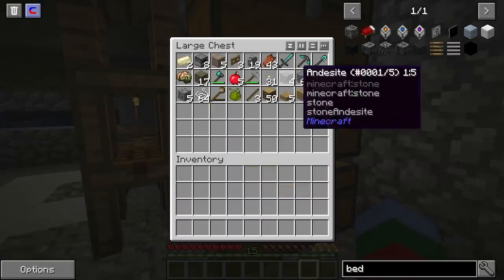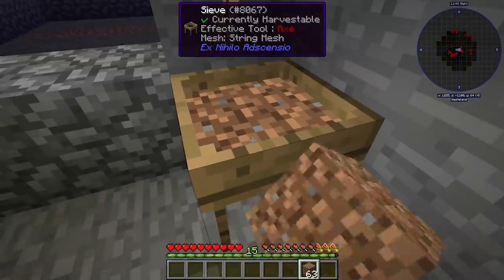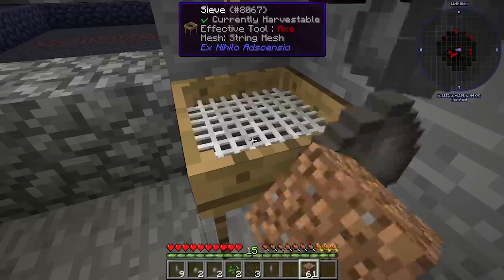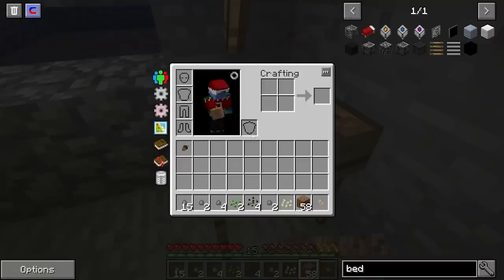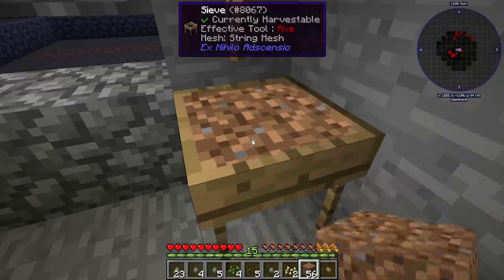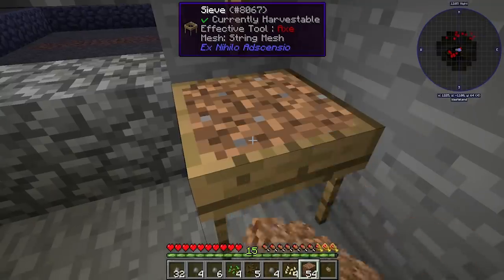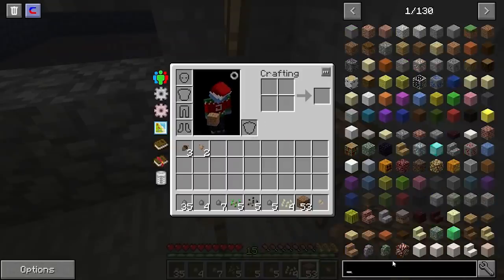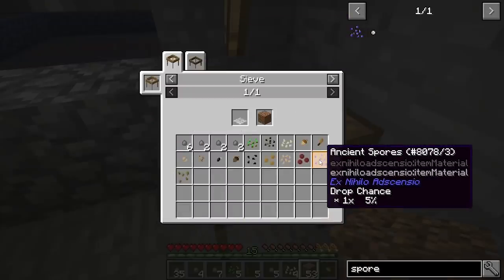Let's make a mesh and see how hard it is to get ancient spores from sieving dirt. We have quite a bit of dirt. I wonder if I can turn the ratios up on ancient spores. I might also turn off the stone piece drops — there's no point getting those since we have plenty of stone, it's just a waste of inventory space. We're getting melon seeds, pumpkin seeds, other saplings — Ex Nihilio was a very good choice for this pack, it fits really well for what we needed.